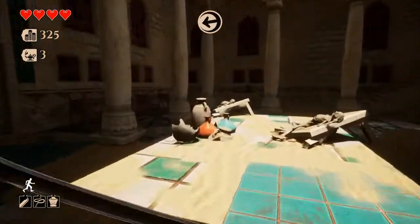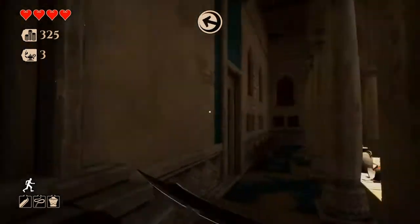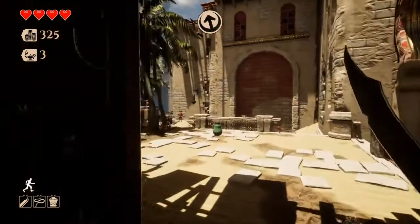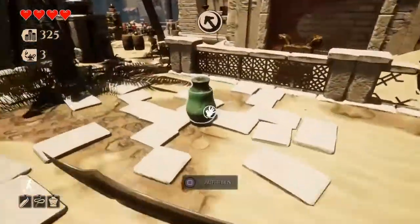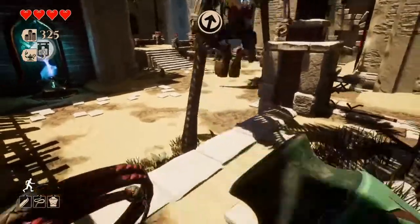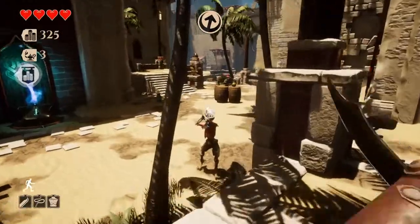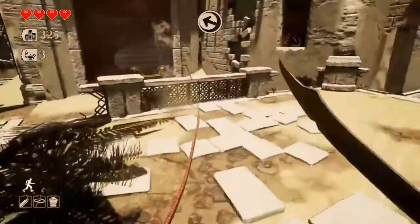Und für diese Münzen, die wir hier gerade plündern, können wir uns dann so etwas wie Hilfe kaufen oder wieder etwas mehr Gesundheit, falls wir da etwas verlieren. Ich finde halt sehr cool den Grafiklook auch von dem Spiel und auch so das Setting. Mir gefällt dieses serbische Zeug, wie das alles so aussieht. Hallo Kollege, ich habe eine Tonvase für dich. Schön auspeitschen dem feinen Herrn.